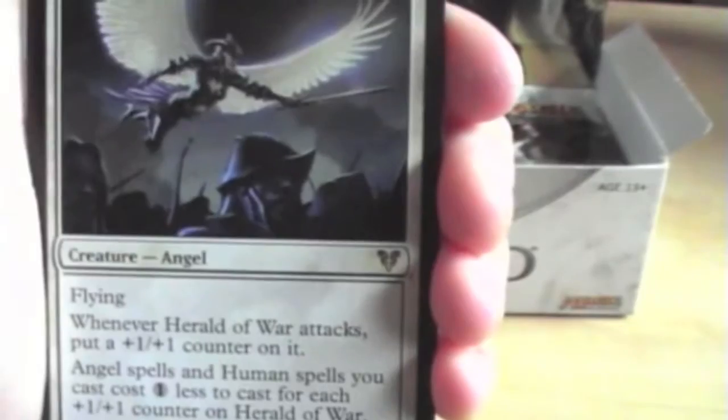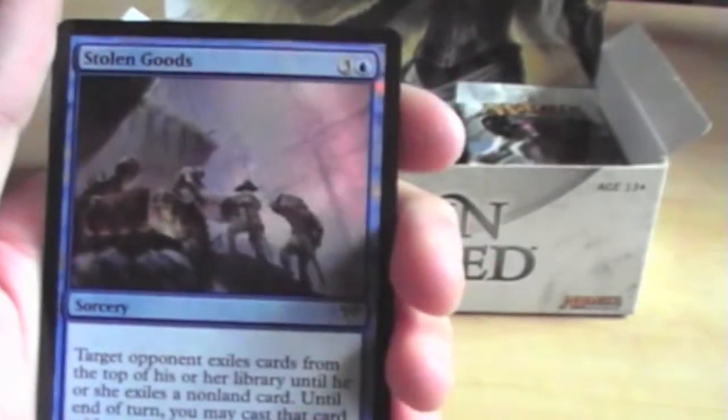And Herald of War rare. Nice. Add card, Island, and oh — foil rare: Stolen Goods.